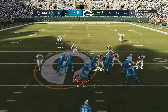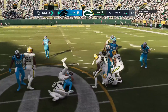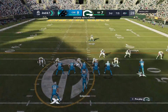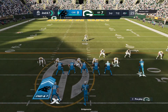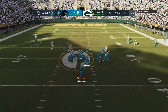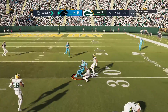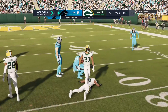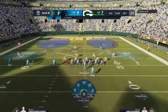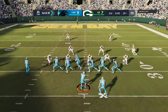Carolina — McCaffrey. And this will be taken across midfield and into Green Bay territory. Three yards on the pickup, second down. They go play action. Bridgewater, this one complete to Curtis Samuel, and this is going to result in another first down as the tackle's made at the Packers' 29-yard line. A good pickup there of 20 yards.